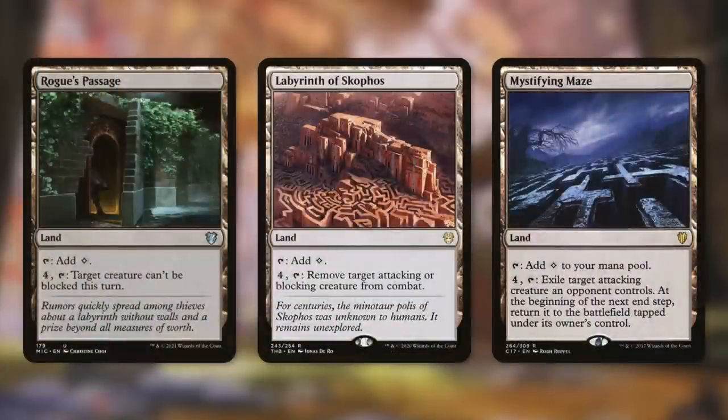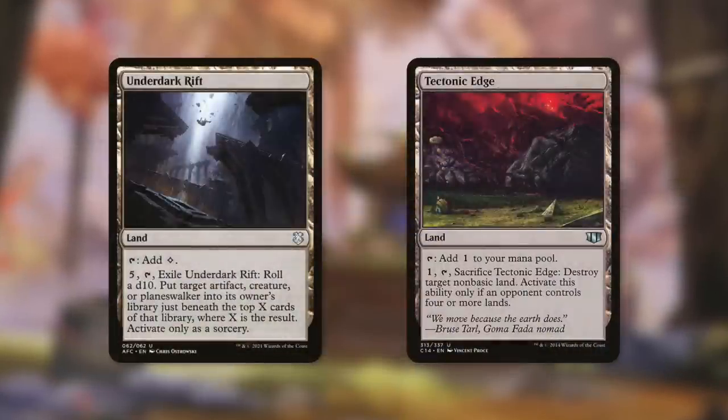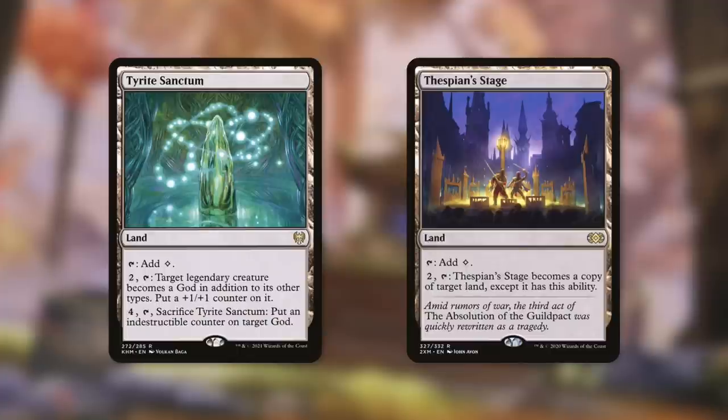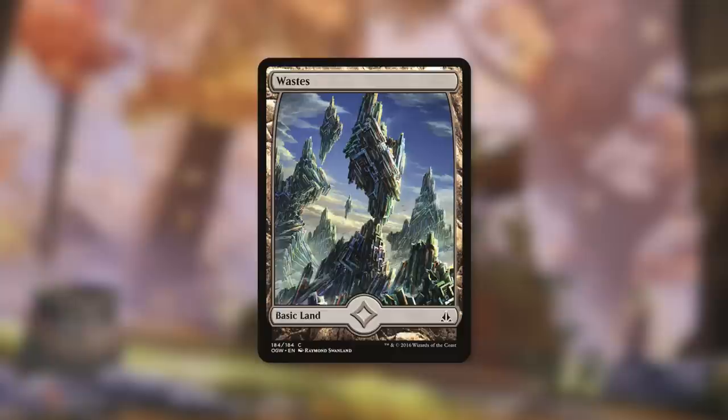Rogue's Passage can help get creatures through. Labyrinth of Skophos and Mystifying Maze can actually protect us from attacking creatures. Underdark Rift can get rid of an artifact creature or planeswalker, sending it into an opponent's library based on a dice roll, and Tectonic Edge can be sacrificed to destroy a non-basic land. Tyrite Sanctum can help make a creature into an indestructible god, and Thespian's Stage can become a copy of any land on the battlefield. The rest of the deck is Wastes.